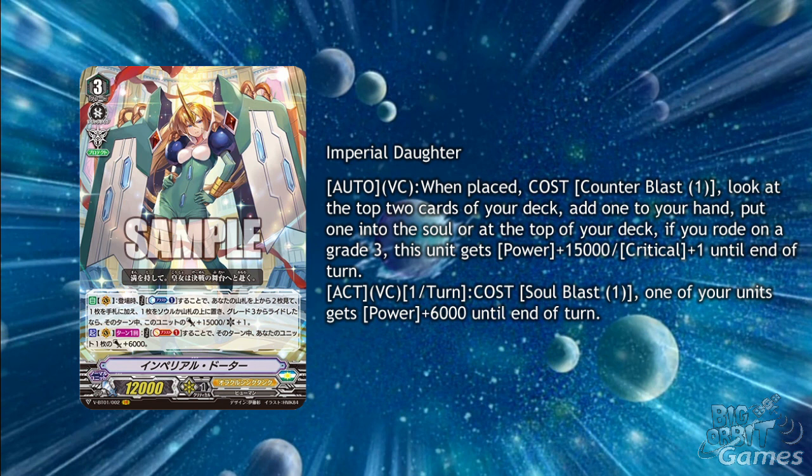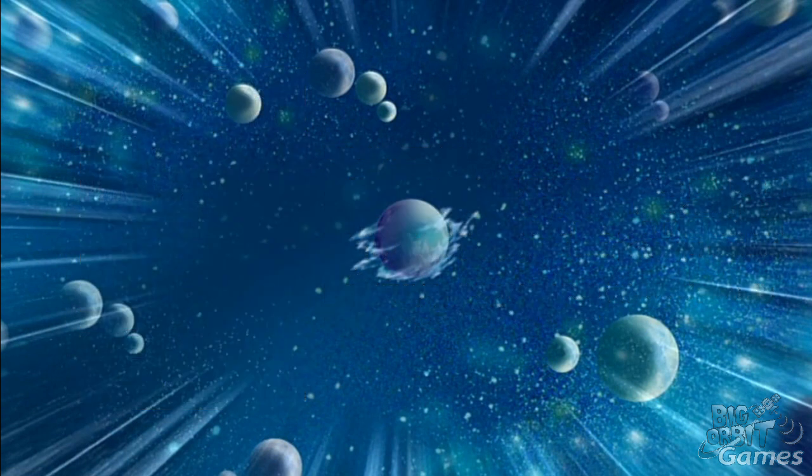It's a fantastic skill that just continues to give you more chances of getting triggers in your checks and already has a huge force going when she attacks. Her second skill is Act, Vanguard Circle once per turn, cost Soulblast 1, one of your units gets plus 6000 power until the end of the turn. Now she can give this to herself for overkill, but I'm suspecting it's going to be great for Silent Tom when it's finally revealed.